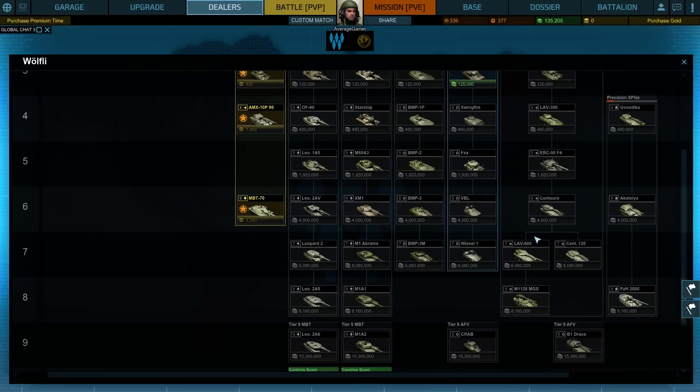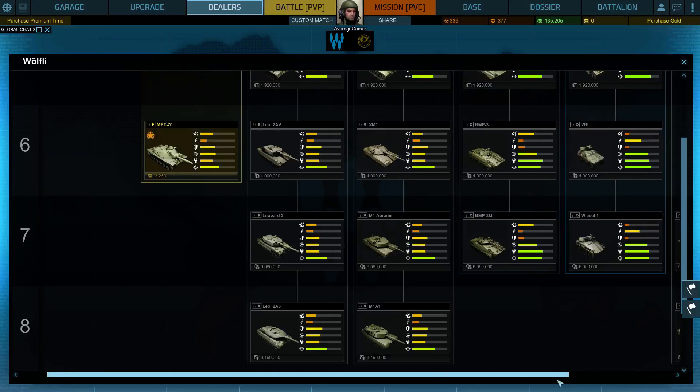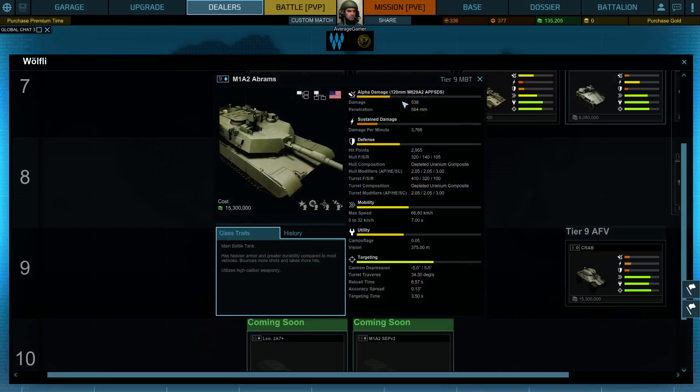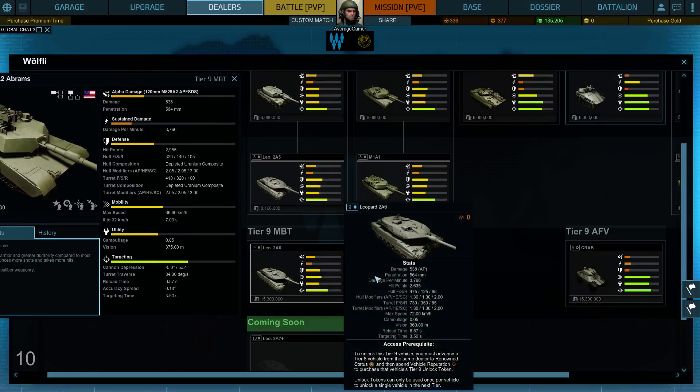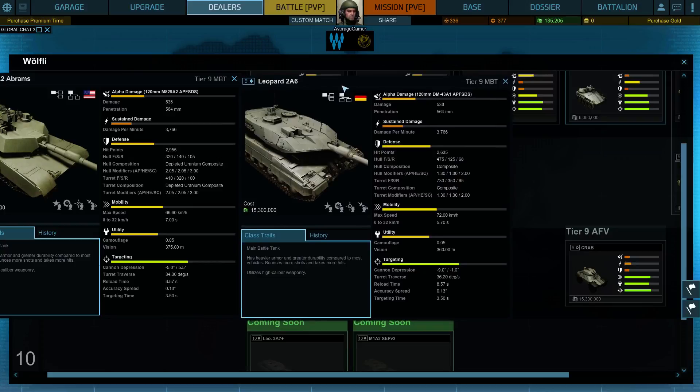So if we compare the Leopard 2A6 with the M1A2, they do the same amount of damage — alpha damage, sustained damage. Alpha damage is pretty much the same, sustained damage pretty much the same. They're pretty much, to be honest, the same tank if you look at everything. Cannon depression is a little different, turret traverse speed is a little different, reload time is the same, accuracy spread is the same, targeting time is the same, camouflage and vision is a little different. The Leopard has a little less vision but is faster, meaning the acceleration is better.